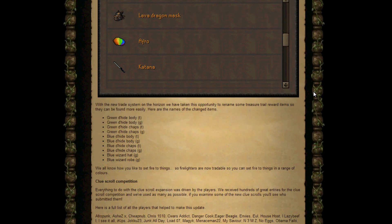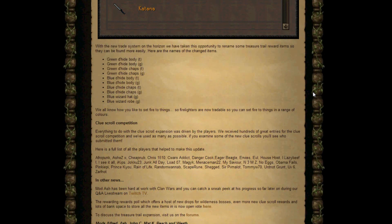With the new trade system on the horizon, they've taken the opportunity to rename some of the treasure trail items so you can find them more easily. So you've got the green d'hide body T, green d'hide body G, green d'hide chaps T, green d'hide chaps G, blue d'hide hat G, blue d'hide chaps G, blue wizard hat G, and blue wizard robe G. I think they were just named slightly differently before, and they're just making it easy to find them.